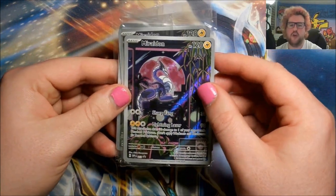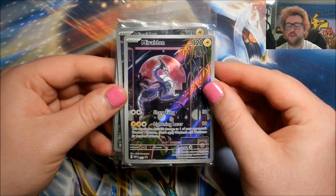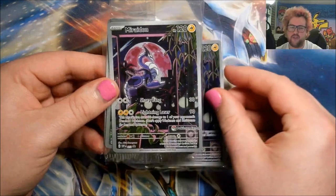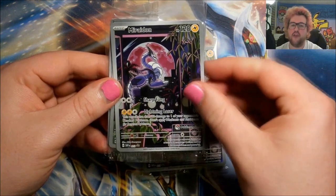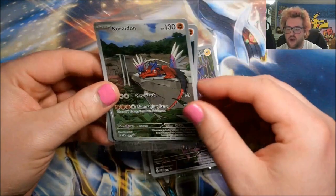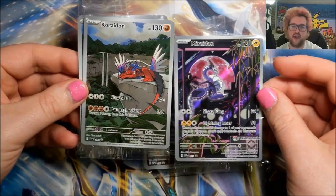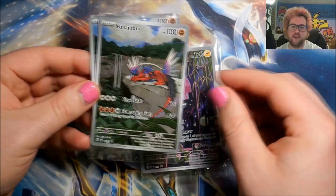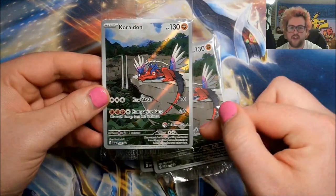Here are the promos. From the violet box we have Miraidon — this is black star promo number 13, the regular one that comes in both the Pokemon Center box and the retail box. Then we have the version with the Pokemon Center logo on it, also numbered 13 — just a variant that only comes in the Pokemon Center box. Then the same with Koraidon, which is black star promo 14. Absolutely gorgeous arts — great promos to put into the first ETBs of the generation. That's four new black star promos across two numbers.